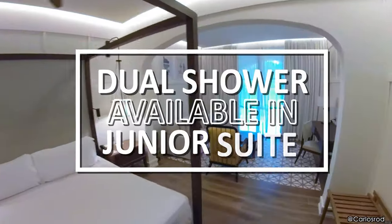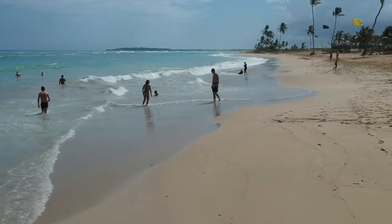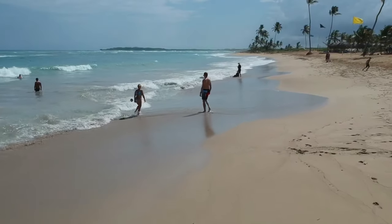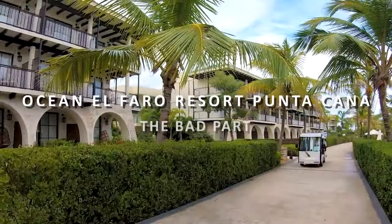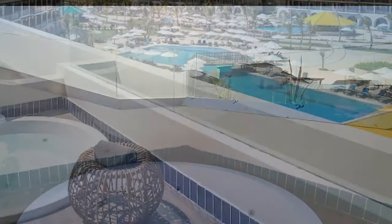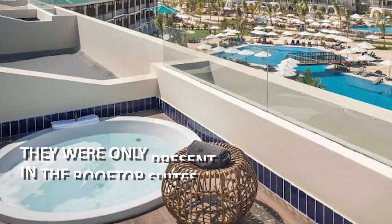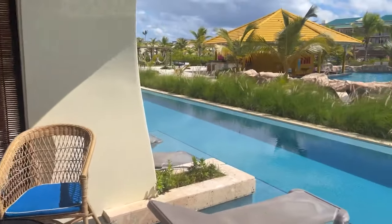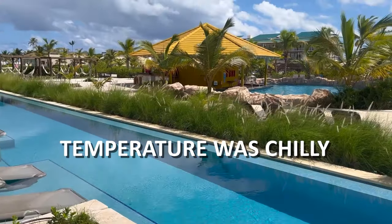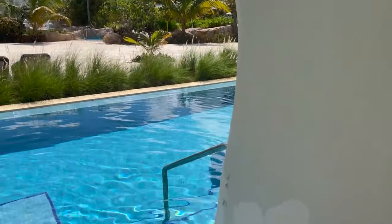A dual shower is available in the junior suite, with both overhead and detachable nozzles — it was therapeutic after being all sandy after a day at the beach. Now for the bad parts: the open-access hot tubs were not available, as they were only present in the rooftop suites which were under construction. We soon realized we needed it because the pool temperatures were chilly, so we didn't end up using the swim-up pool that came with our room.